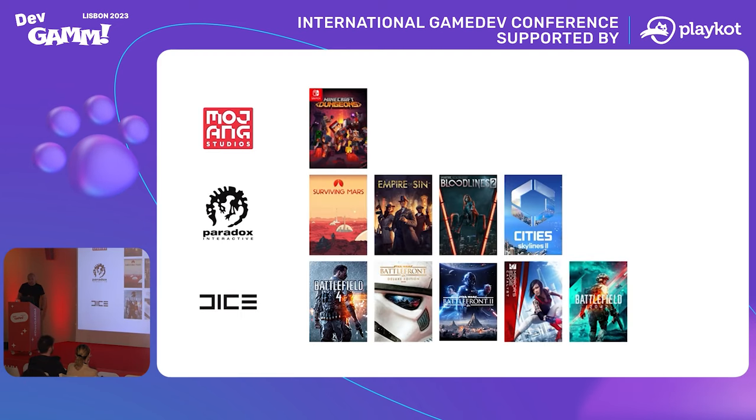A little bit about going into games — I've been in console and PC games for the last 12 years, and I've had the privilege of working with a few different studios on multiple titles. I started out working at DICE in 2012, working on Battlefield 4, Star Wars Battlefront 1 and 2, and Mirror's Edge Catalyst. Then consulting and freelancing with Paradox Interactive, also in Stockholm, on some of their external publishing games — Space Sim, Surviving Mars, Empire of Sin — with Romero Games in Ireland, Bloodlines 2 with Hardsuit Labs, and Cities Skylines 2, which came out fairly recently, with Colossal Order.